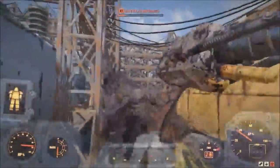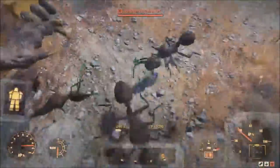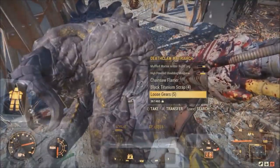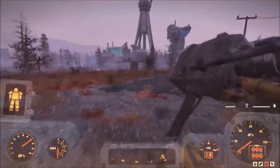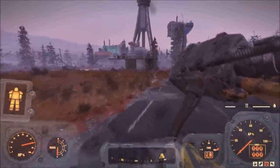The deathclaw is located up at this little power area and it can be a different type of deathclaw every single time — it can be really powerful or even a legendary one, just depends on how lucky you get. When you kill him you can go ahead and pick up the gears and black titanium. Here is some gameplay on how you can lead the deathclaw back from his lair and bring him out towards your turrets so they can just mow him down.